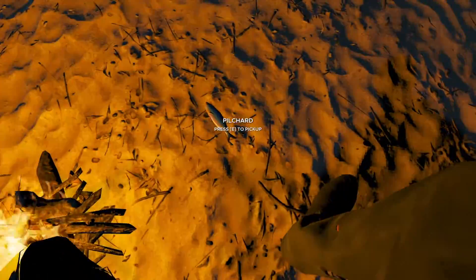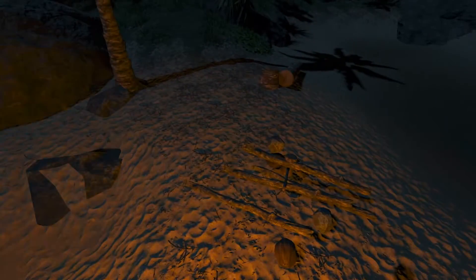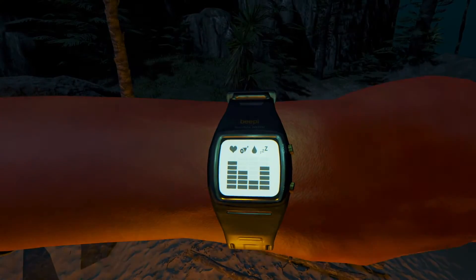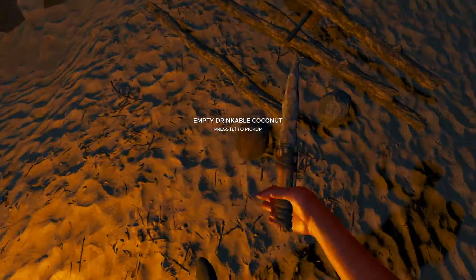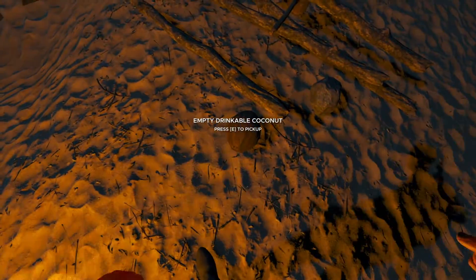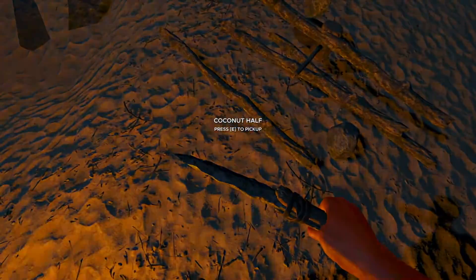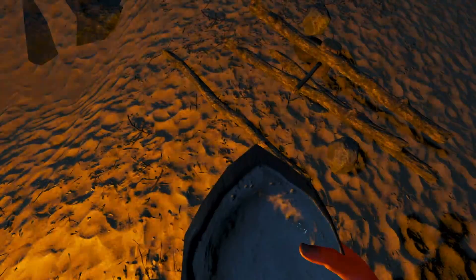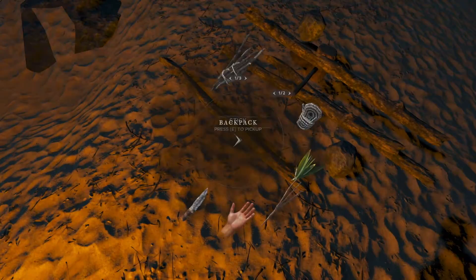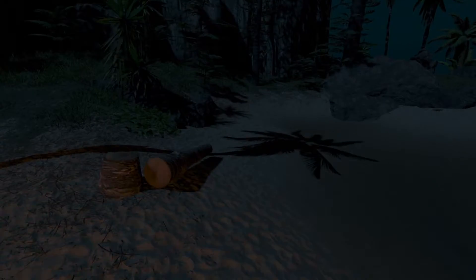I'm not gonna eat this fish - I don't feel like fish right now. But I need to eat something. I can see my food is kind of low, my stomach is getting empty. So let me just eat one of these coconuts. That should fill up one more. Let's eat that. Tasty - I love coconut.